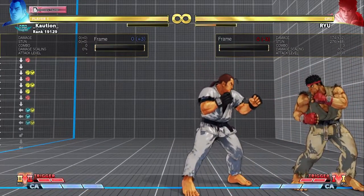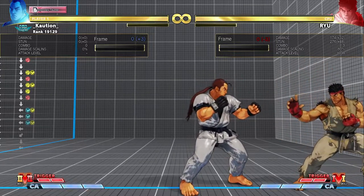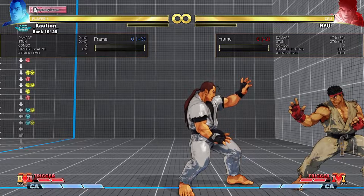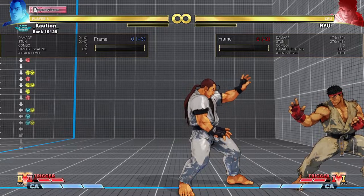As you can see, the first VS2 taunt cancel doesn't come out and then we can link into two more crouching fierces because it hits so meaty. This is why the V-Skill 2 taunt cancel option select is so useful: on back recovery it doesn't come out so we can still combo, and on normal recovery we land behind, it does come out, and we can link into another button.